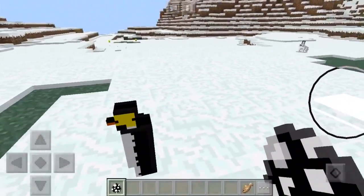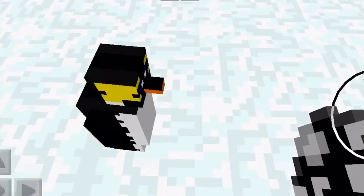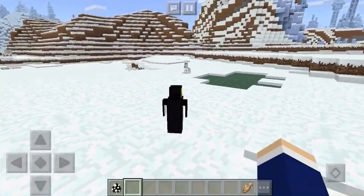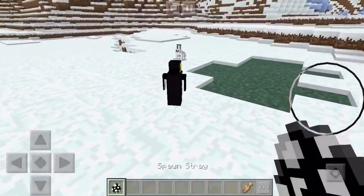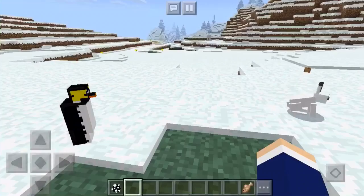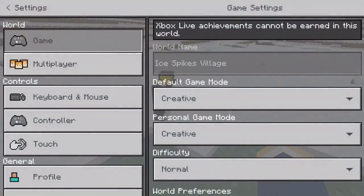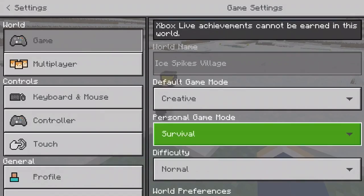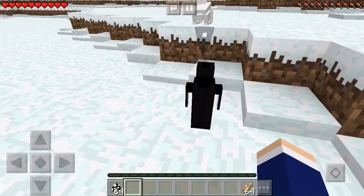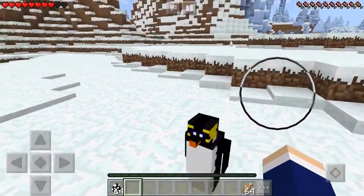Look at this little guy — looking cute he is. Look at how adorable this penguin is. He's making friends with the rabbit. Attack the rabbit! I don't know if he attacks. I'm going to put it into survival and see if he actually attacks me, because I don't know if the penguins attack. Oh my god, he's actually going after the rabbit — he was going for the rabbit. There he goes.